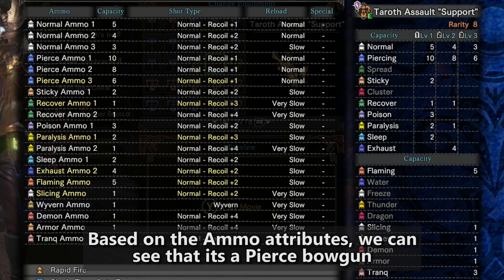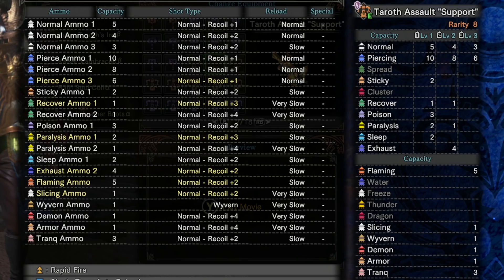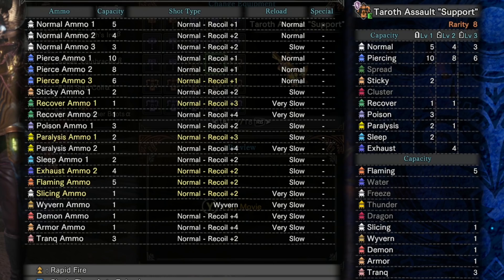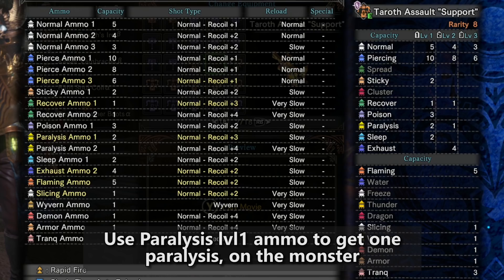You could use normal ammo level 3, but you're only going to get three shots — that's really not that much. Sticky level 1 is meaningless. You get recovery ammo level 1 and level 2, which you could use, but what your team really needs you to do is deal a lot of damage, so I just focus on damage. There's level 1 poison ammo, but for the time it takes to poison a monster, the poison ammo really doesn't do that much damage over time — it's a pretty small amount. You do get paralysis level 1 and 2, and those are actually good, especially paralysis 1. Paralysis level 1 has much better recoil and reload than paralysis level 2, which is really bad, so I just use paralysis level 1 to paralyze the monster.